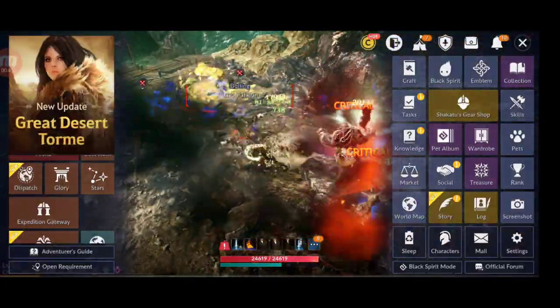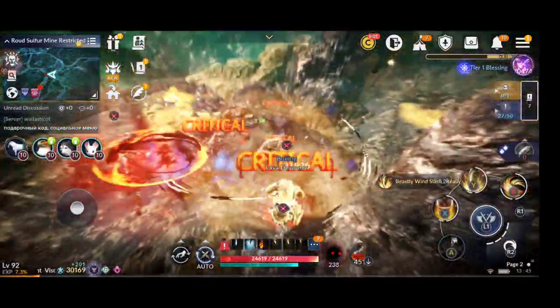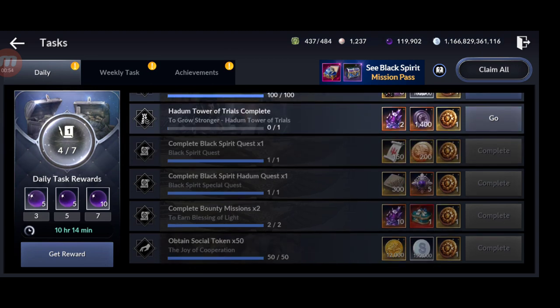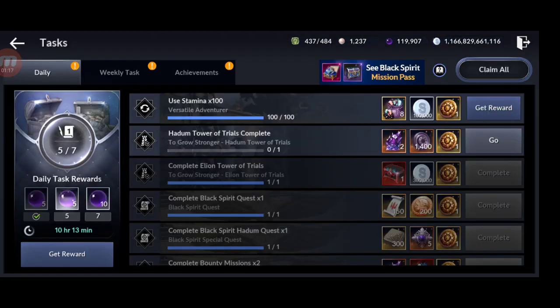One of the ways is doing daily tasks. If you do the seven daily tasks you get in total 20 black pearls per day. It's not a lot but they add up — 20 black pearls per day means 200 in 10 days.